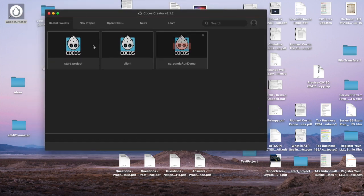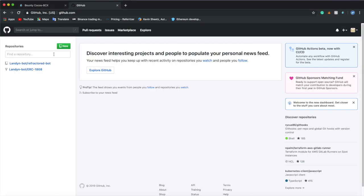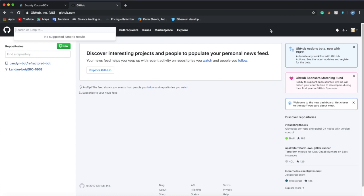So when you press the X, it will bring you here. And then you can press New Project to create a new project, or Open Other. And how you would use Open Other is you would open GitHub — it doesn't matter if you have an account or not.